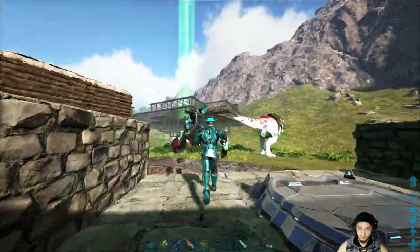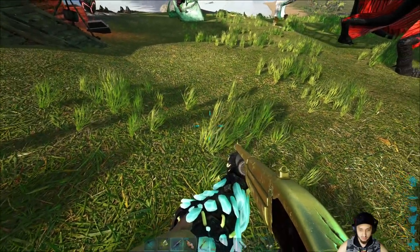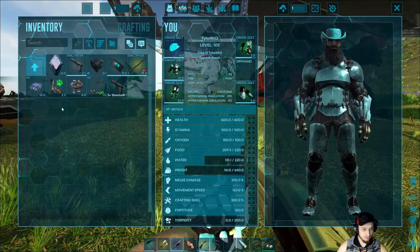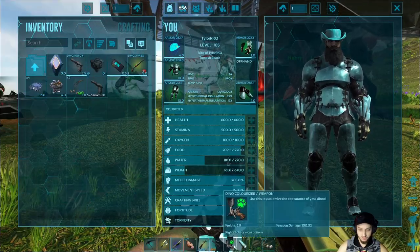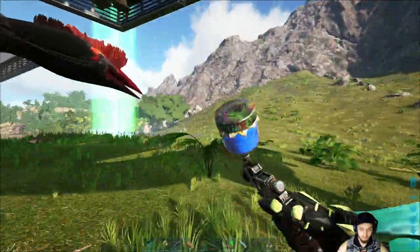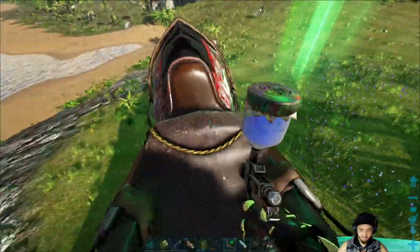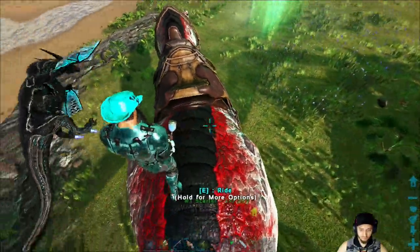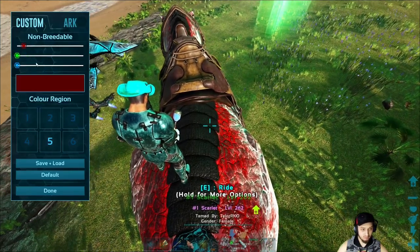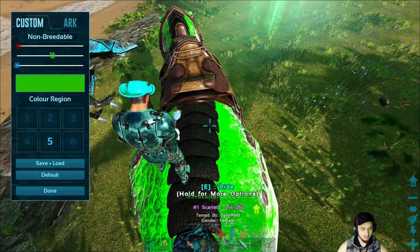We killed a leech and the big creature in the water. We got the Quetzal — that took quite a while. We made a shotgun, decked it out in some gold and black. We also got a new mod called the Dino Colorizer — it's a little spray gun and you can paint your dinos different colors using all the regions.